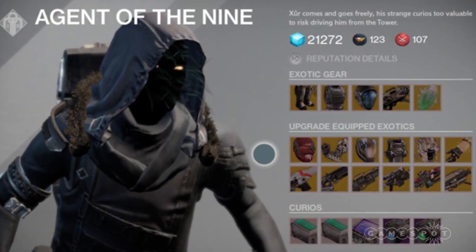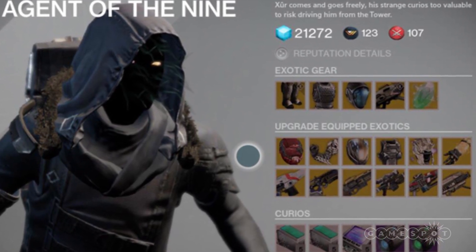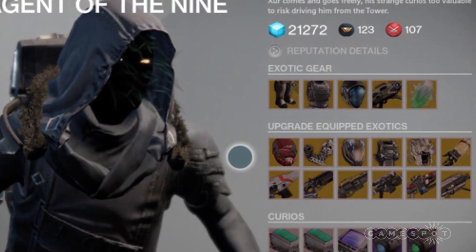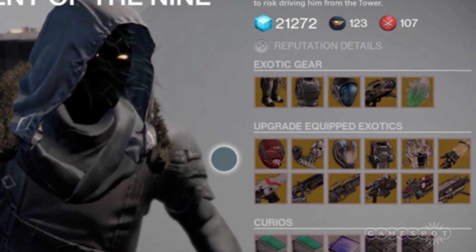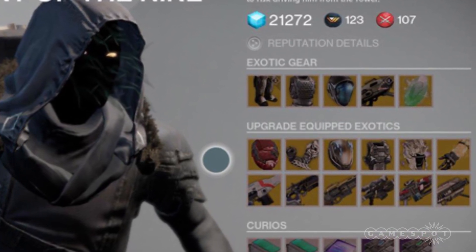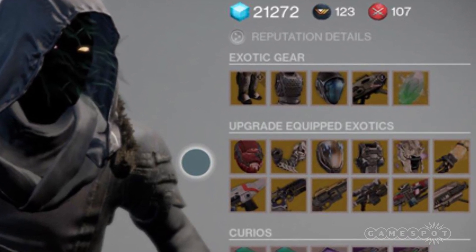Back to Xur though — he will now have 12 new versions of previous exotics that will change week to week. Based on the preview we can see that he offers two pieces of armor for each class. In addition, it also appears he will have six weapons for you to upgrade as well.